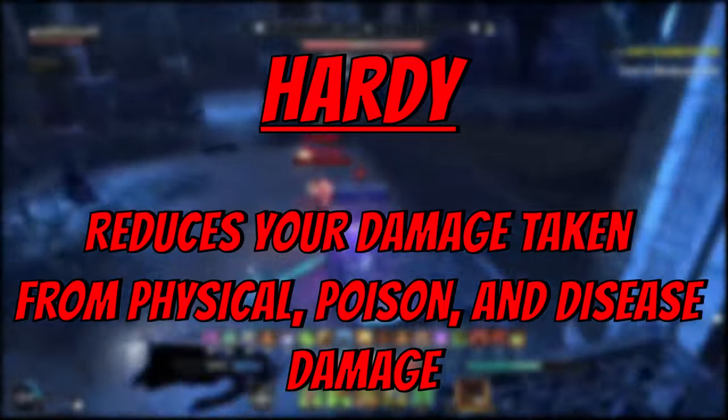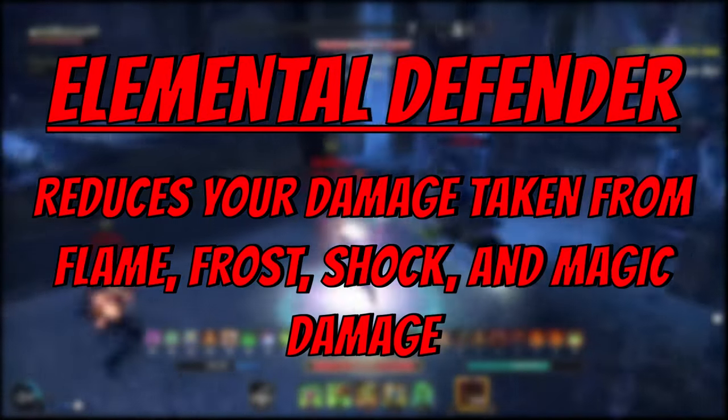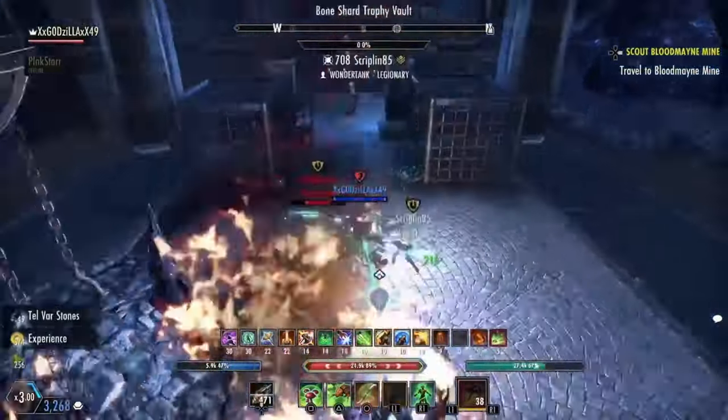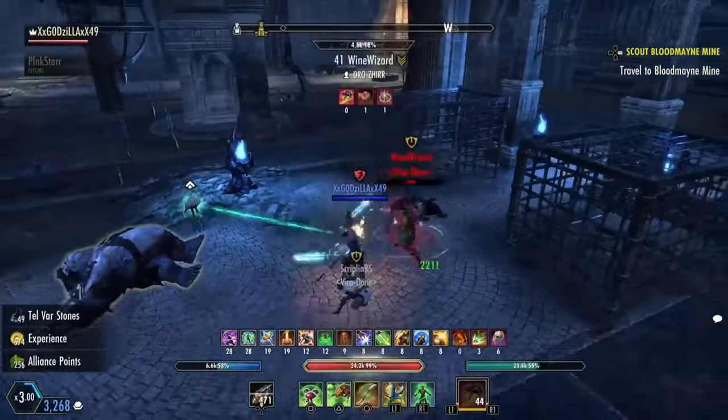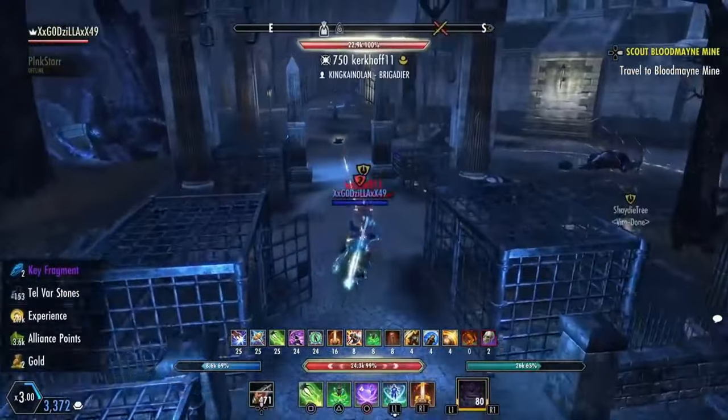The next ones are hardy and elemental defender. Hardy and elemental defender are basically identical to each other. I suggest making them both even so you can equally reduce damage received. These specs are the most important in the entire red CP tree as they give you the most vast amount of damage reduction.